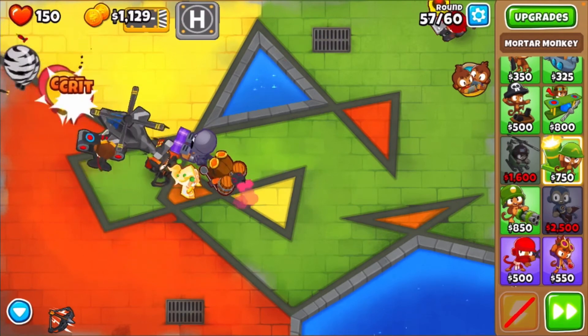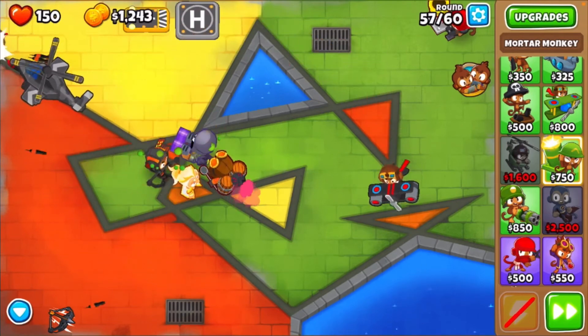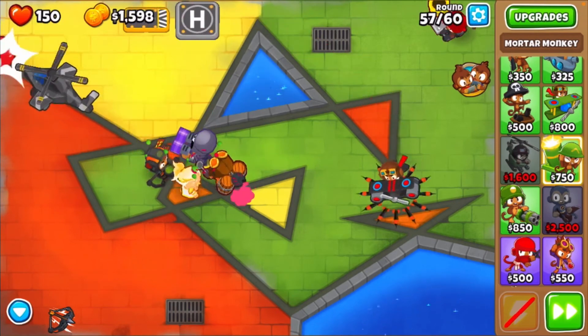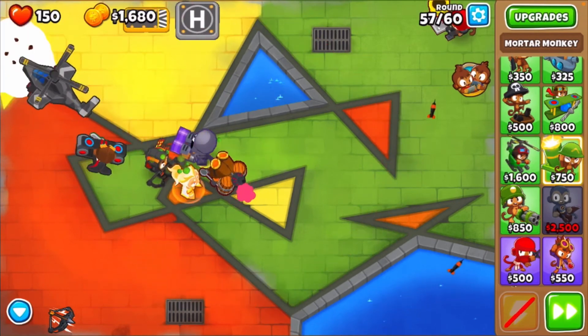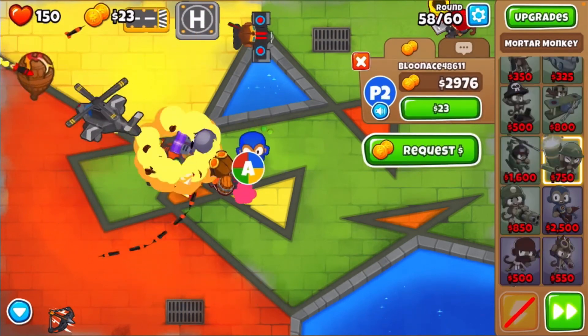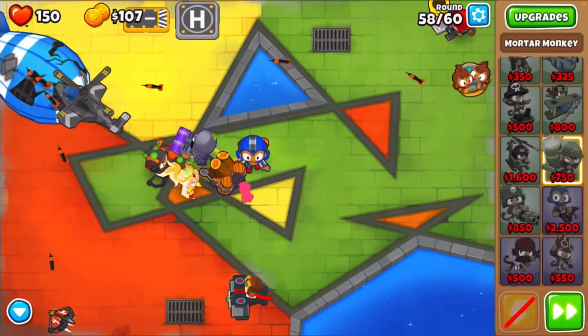I will also try to get a robo monkey before round 60. It'll be right there next to the alchemist as well. There you go Blue Nace - super range and epic range.